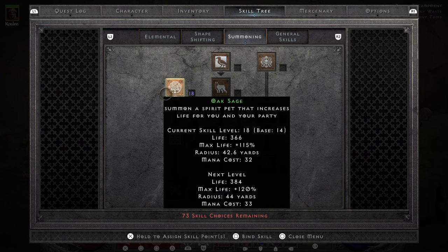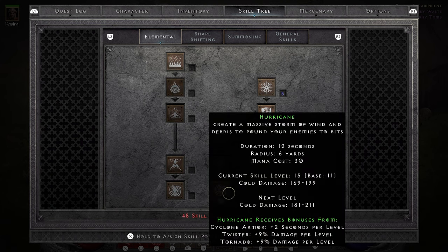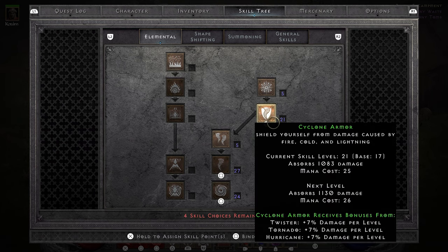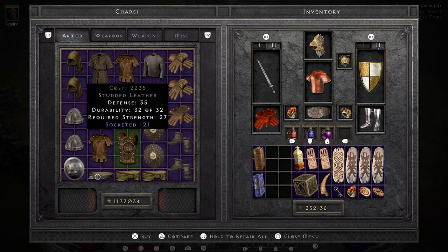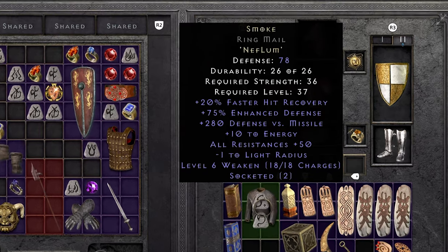The rest of my stats go into dexterity netting me 269 dexterity and a 69% chance to block — nice. The double Spirits give me 44 vitality; my base is 25 granting me a total of 69 vitality — nice again. Skill wise I stick with what has been working: max Oak Sage again, put a few points into the bear, max Hurricane and Tornado, then max Cyclone Armor with the final point going into one of the synergies. To compensate my resistance drop from using Spirit over Ancient's Pledge, I buy a couple of armors and make two Smoke runewords — one for me and one for the mercenary.